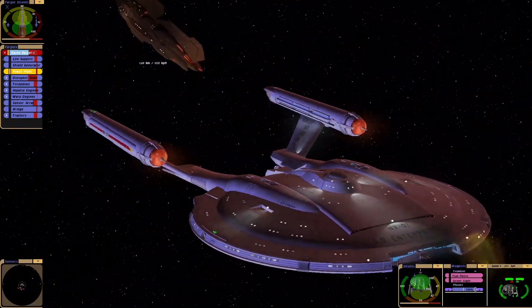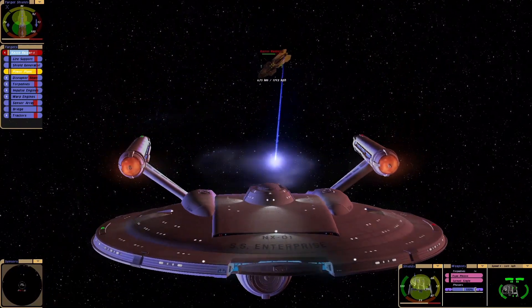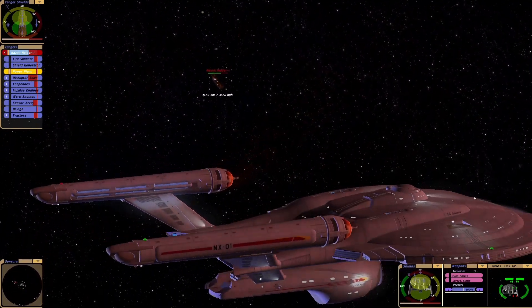Can you imagine if an NX class got sent to the Delta Quadrant? How bad would that have been? I don't think it would have survived, even getting there.